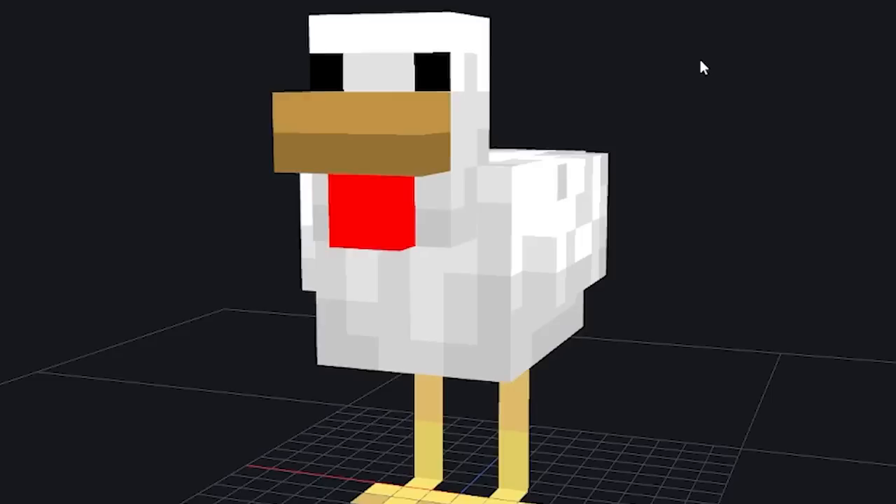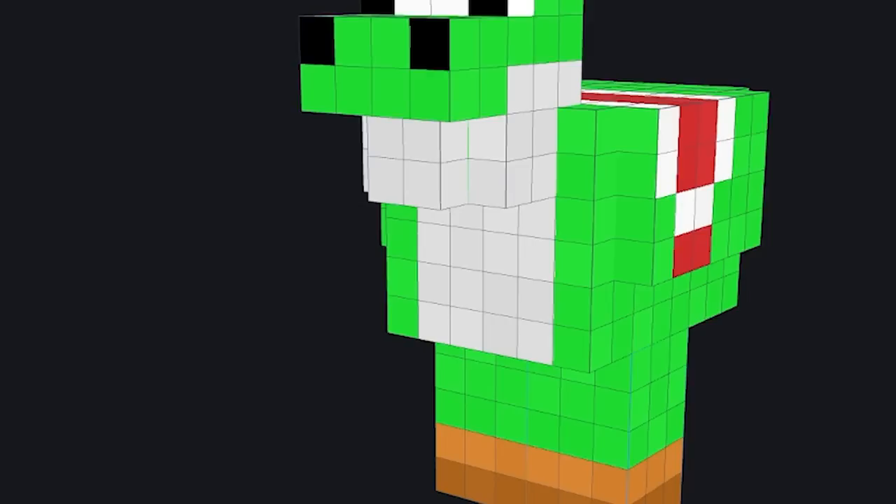Let's go ahead and do a chicken — we got 'little green.' Since we got little green, I think something like Yoshi would be perfect. Let's start off with our chicken head and color it in green. Let's give Yoshi some eyes, then add on the mouth, the saddle, the wings, and then throw on the legs and brown shoes. Yoshi looks really good.